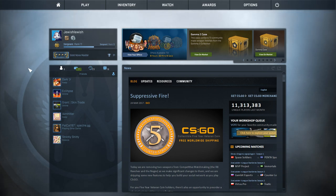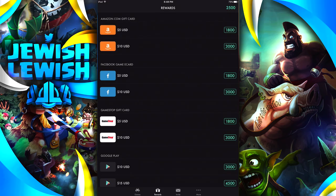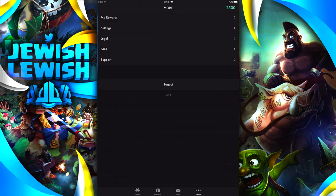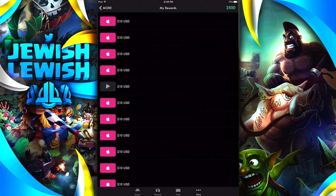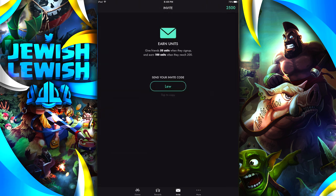Today's video is sponsored by Misplay — they're sponsoring this case opening and also a giveaway. If you want a chance to win some Steam gift cards or really any other gift card, subscribe to my channel, like this video, and head over to misplay.com to download their app. If you win the giveaway they'll load your account with points so you can buy gift cards. They have Steam, iTunes, Amazon — really anything you want. Even if you don't win, a $10 Steam gift card gets you at least four cases or multiple skins since there are a lot of awesome CSGO skins for under a dollar or two.